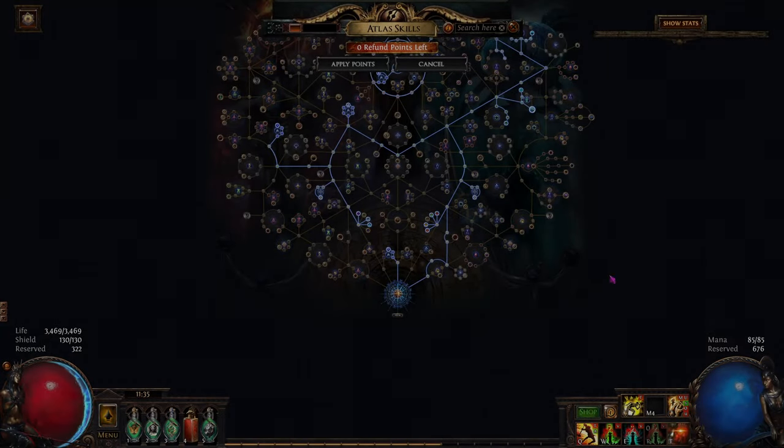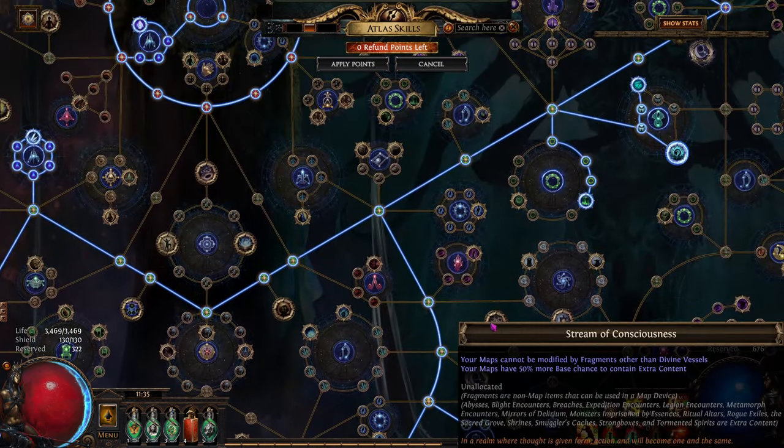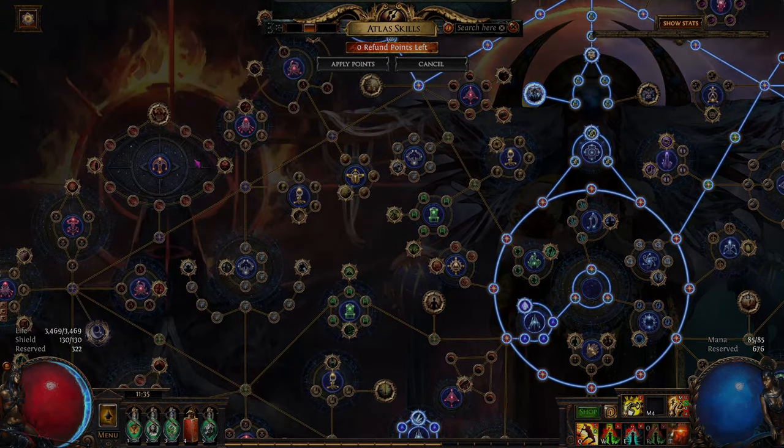One of the most beloved features of Path of Exile is the Atlas passive skill tree. In Path of Exile: Season of the Ancestor, we're adding a bunch of new keystones that will fundamentally change the way the game is played. Let's inspect three of these new keystones.